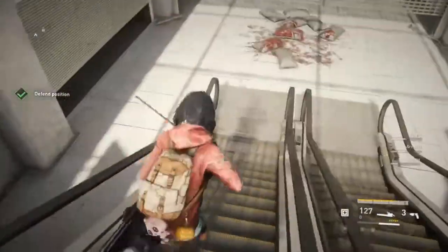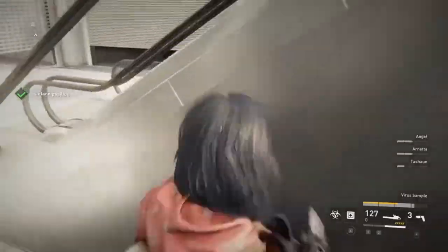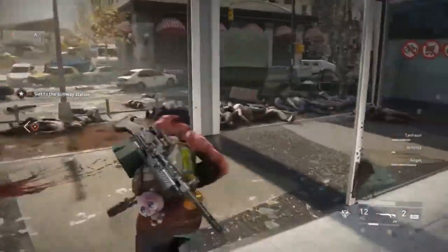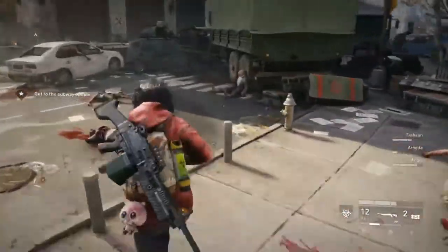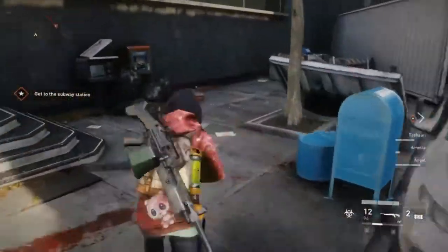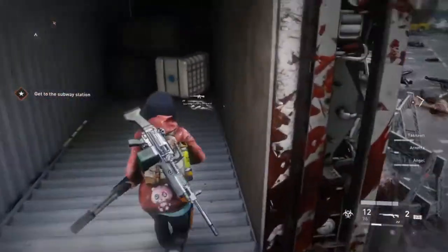Don't forget the virus sample down here if you don't already have one. Because of how narrow the subway station rooms can be, having a couple of people with shotguns is really great — if there are any laying around, make sure to grab them before continuing. But also make sure to have a couple of people with longer range weapons to deal with the screamers.